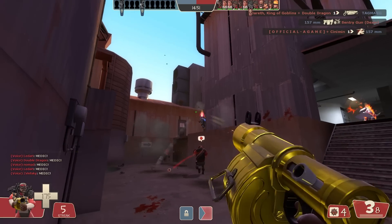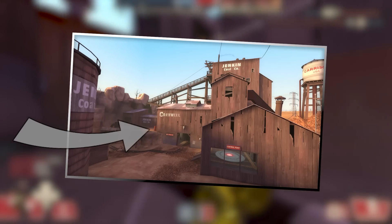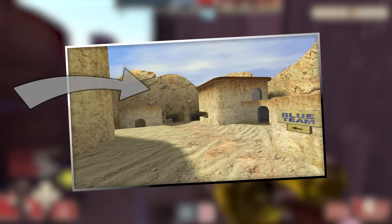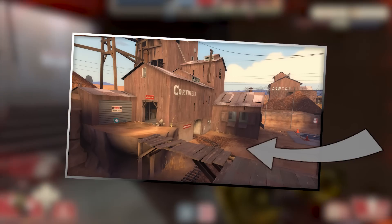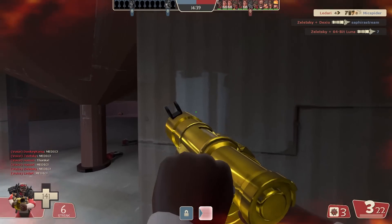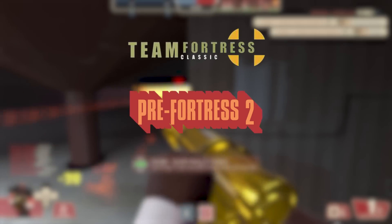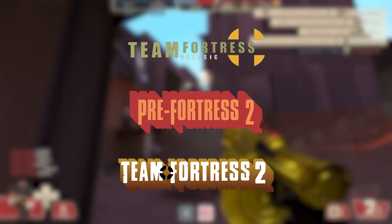Dust Bowl, as we know it today, didn't always look like this. Back in 1999, it looked like this. Then, sometime before TF2 released in 2007, it looked like this. In this video, I'll be going through and comparing three different versions of Dust Bowl in Team Fortress Classic, Pre-Fortress 2, and Team Fortress 2.